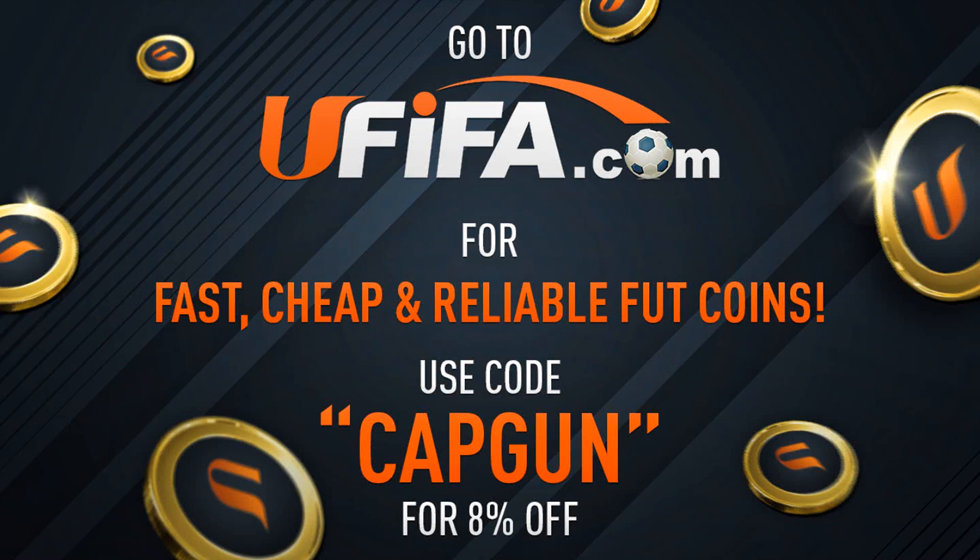If you need Ultimate Team Coins, go and check out uFIFA.com, link down in the description. Fast, cheap and reliable. Use code CAPGUN to get yourself a discount.